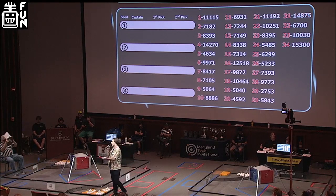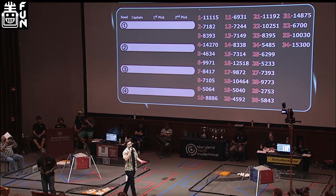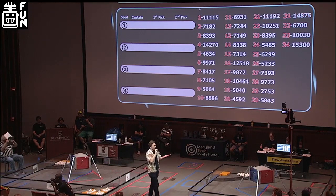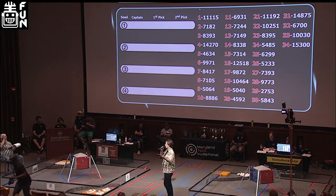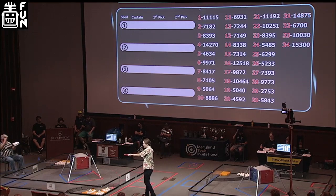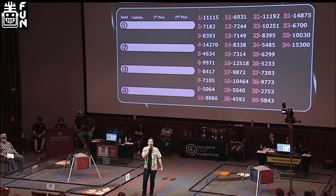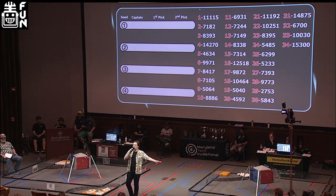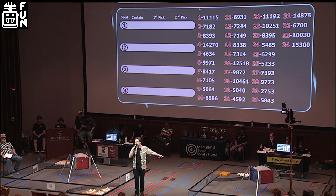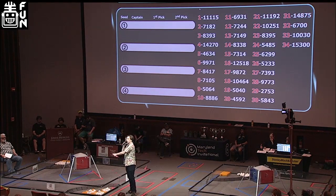So what we're going to do is move on down: one will pick, the second alliance captain will pick, the third alliance captain will make their pick, ending with our fourth alliance captain. Typically at FTC events this is when you go back to number one to have them make their next selection. Here at the MTI we like to mix things up — we're going to let number four make two picks back to back, and then serpentine all the way back up the line to number one.